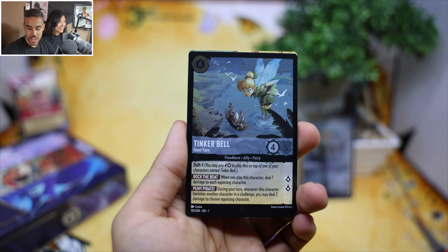We got Dragon Fire — very powerful card, it banishes things. And we got the Genie! Everybody loves Aladdin. And Peter Pan is our hot hit.